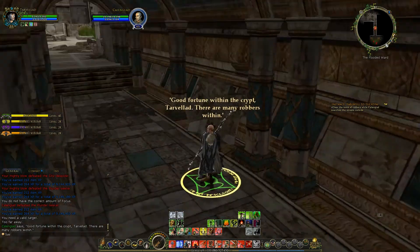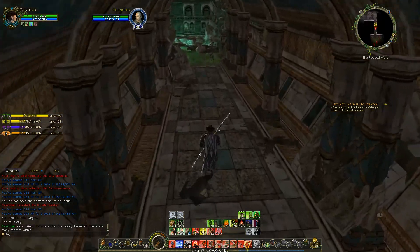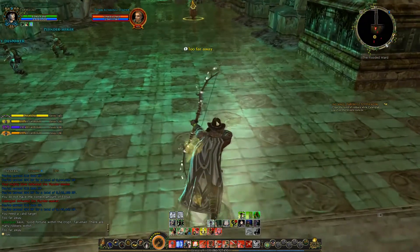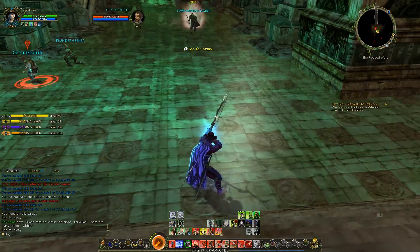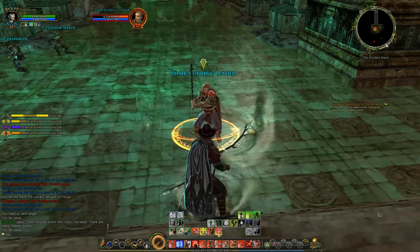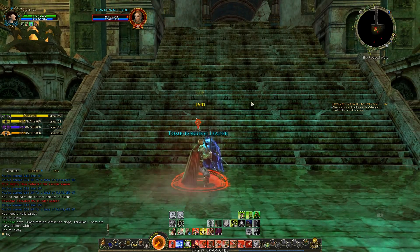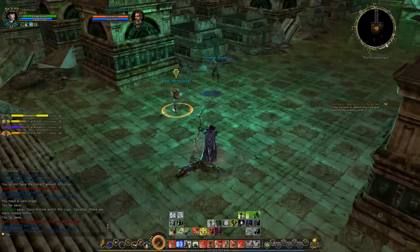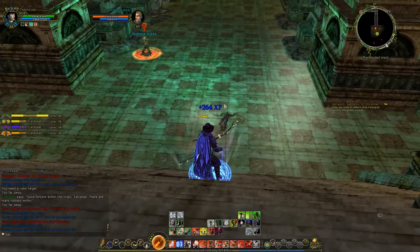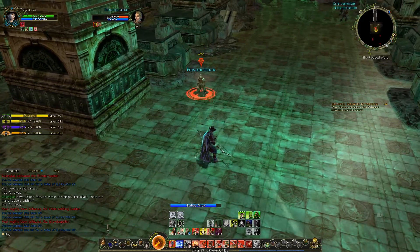'Good fortune within the Crypt of Elad — there are many robbers within.' That's not exactly good fortune. Do you want people to be here? I'm gonna get the tomb robbing leader on his own. Nope, that's not what I'm meant to do. So he's now leaving me — probably won't end up attacking anybody — and just letting me take care of everybody. I see how it is.